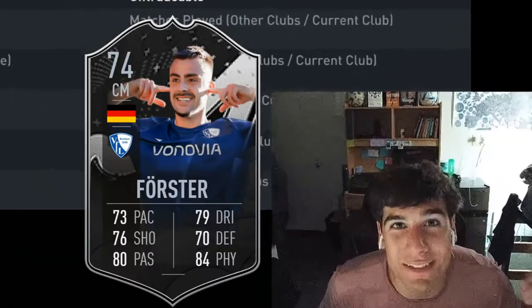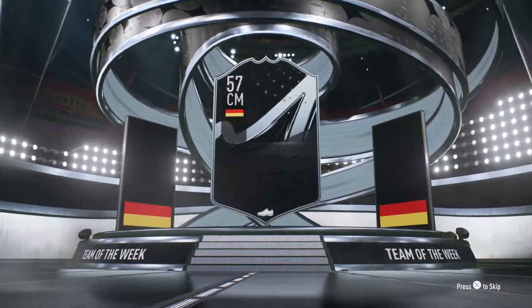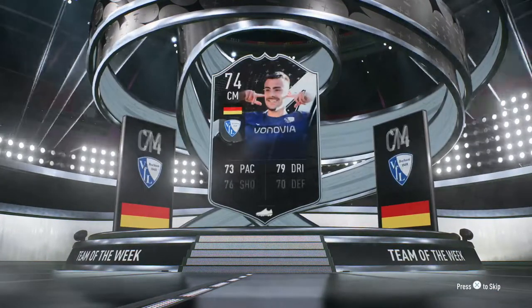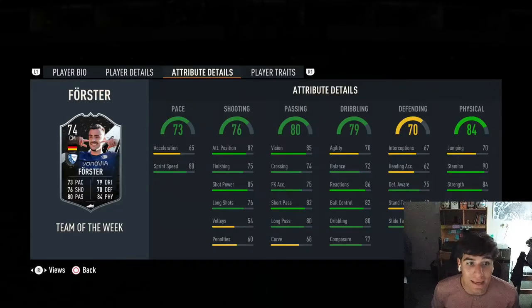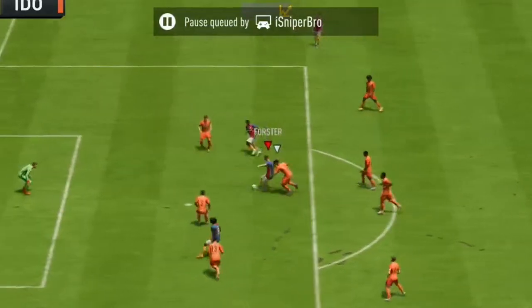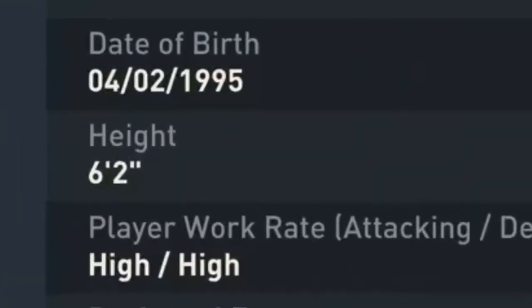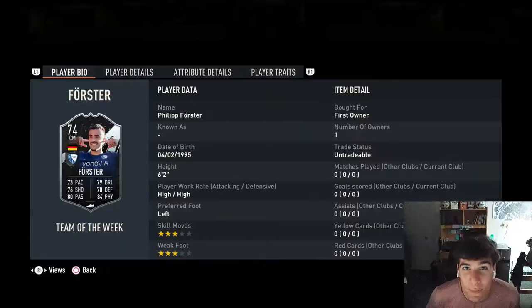Another Wednesday and that means another Silver Stars objective. Today we have Philip Forster, the 74-rated German midfielder. He looks really solid — very well-rounded card. Taking a look at his in-game stats, every stat is very close to 80. He has no traits to speak of, three-star skills, and three-star weak foot. High, six foot two — should be lengthy, should be fun.